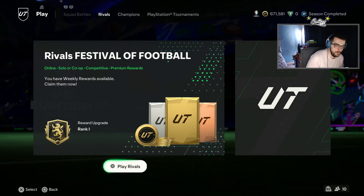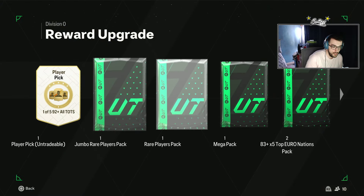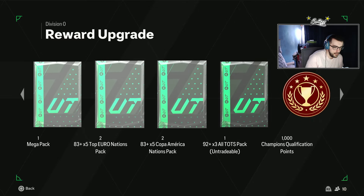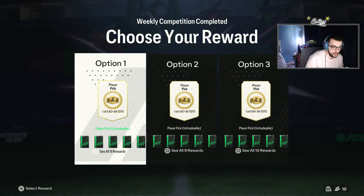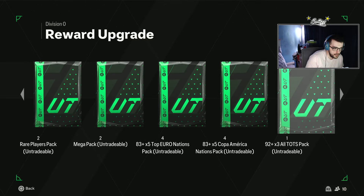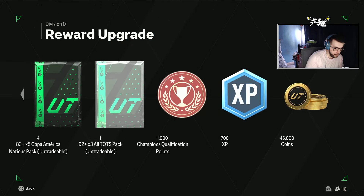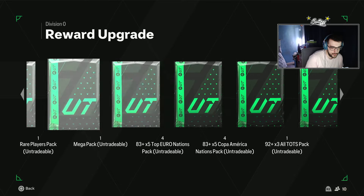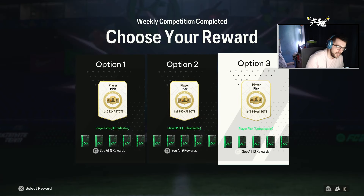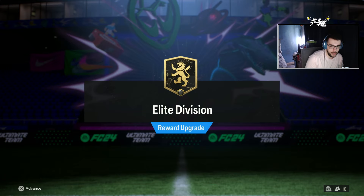Welcome to another Elite Rivals rewards video. This time for Grace of the Game, I'll be taking option three for the first time — that gives us the 45k coins. Option one only gives one of each, option two has a better pack, but option three with the 45k and four of each is the executive decision today.